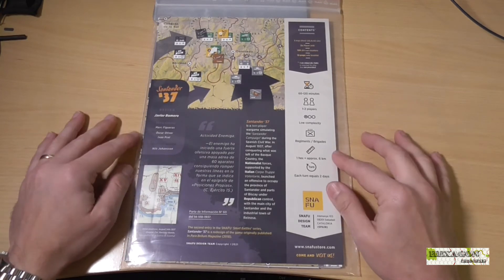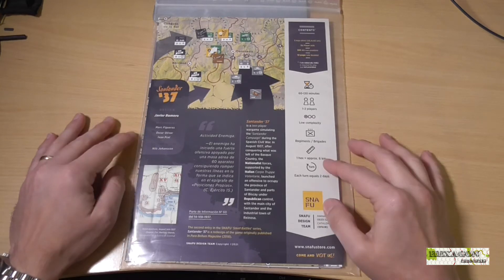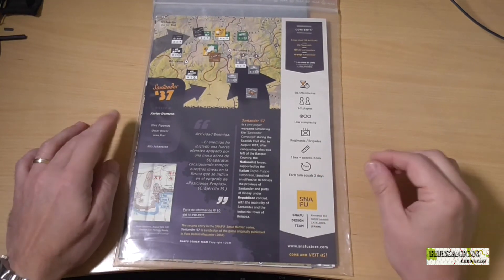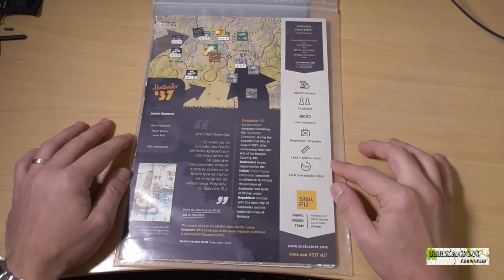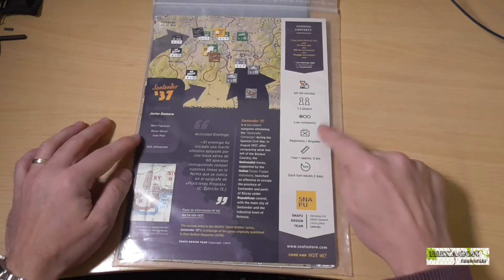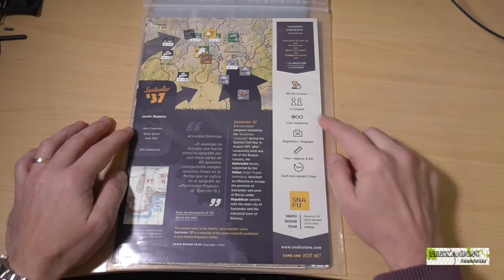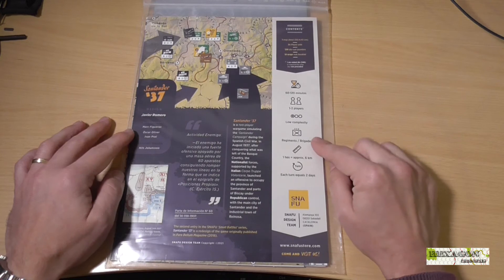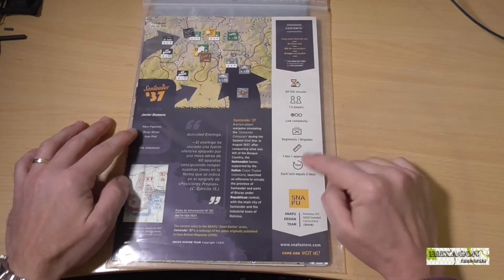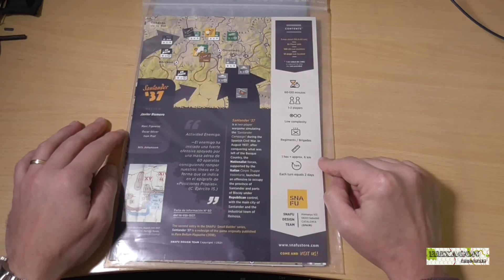I like it very much, the work this designer does. It's also very interesting the way he handles the map, the counters, and the integrated tables — we'll see that shortly. As I was saying, this is also a game for two players, set in the Santander campaign during the Civil War. It takes between one and two hours per game, for one or two players, low complexity. The unit scale would be regiments and brigades.